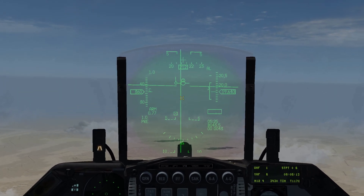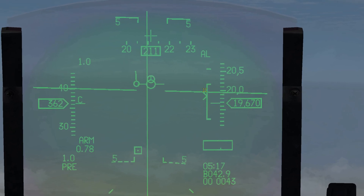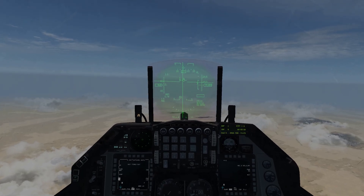Next, make sure we're within range of the target. Right here, you can see the arrow is within the bracket, which means we're within range. We're going to press and hold weapon release.